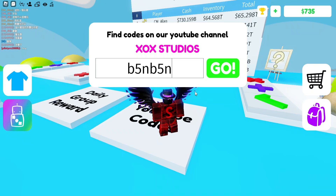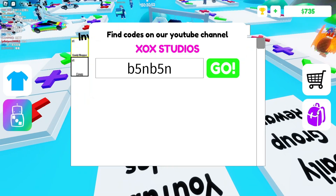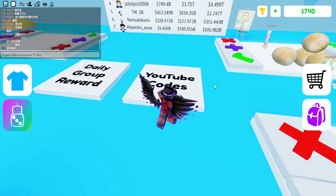The first code we'll be redeeming is b5nb5n — you can redeem this one to get a Ban Ban item at random. I think I've already used this code, but I'd show you my inventory — I have a bunch of stuff from these codes.